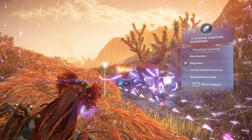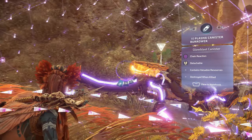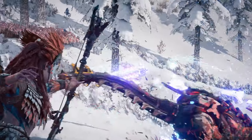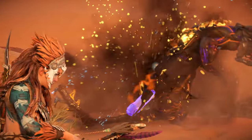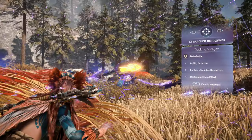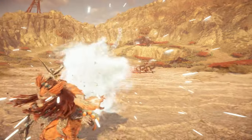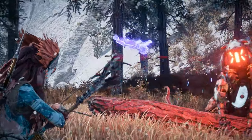A unique weak point for the regular Burrower variant is its resource container located atop the machine's back, which is used to store valuable resources including blast paste — tear it off to collect its contents. A unique weak point for the canister Burrower is its elemental canister, located just above the machine's haunches protected by a metal plate. Detach the metal plate to get a clear shot, then either detach to collect the resource or shoot with a well-aimed elemental arrow to detonate and inflict the corresponding elemental state. Finally, a weak point unique to the tracker Burrower is its tracker sprayer located on its haunches, which produces a spray that can track a target's location even if they attempt to re-enter stealth — detach or destroy it to disable this ability.